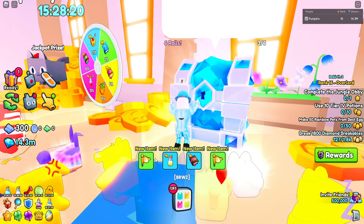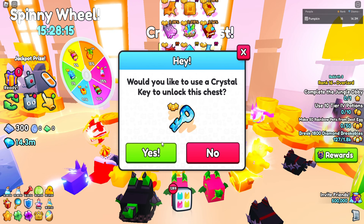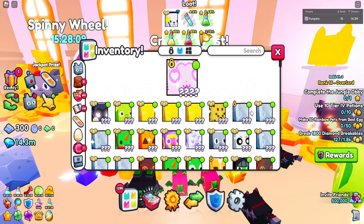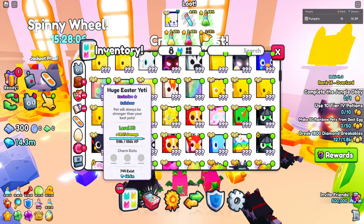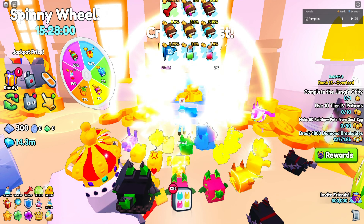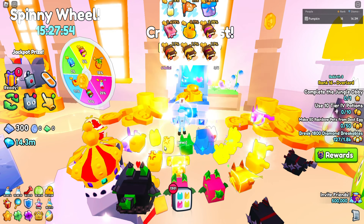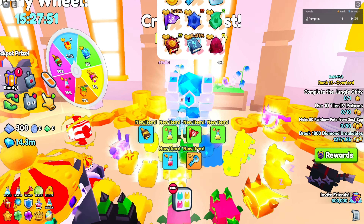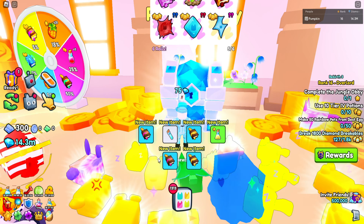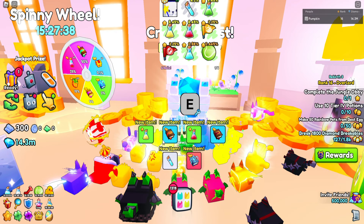Imagine the last key I open is the huge wizard westy or an overload charm — that would be very cool. If I do get an overload charm, I don't know what pet I'd put it on. Maybe one of my rainbow huges. I can't put it on my titanic because I already have one there. Another charm stone — you can't put more than one overload charm on your pets, and rightfully so. That would be pretty overpowered just stacking infinite amounts.